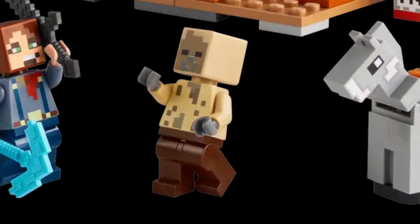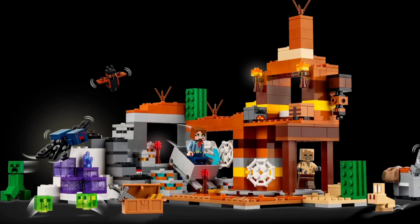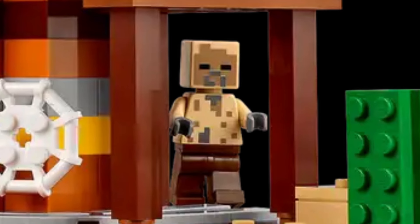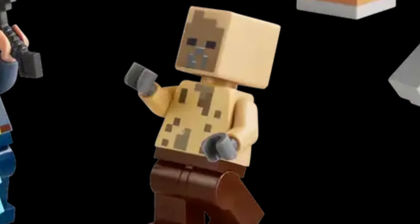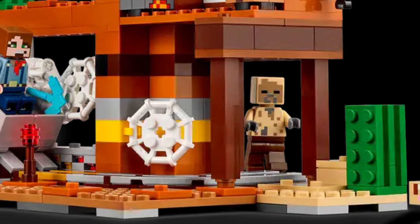At spot number 3, we have the new and improved Husk. I did put this above the camel — I just really like how they're actually deciding to revisit old LEGO minifigures and making them better. This one is no exception, because this has so much detail. The torso is so much more detailed than the original form back in the Creeper Mine, and it really fits with the new textures that have come to Minecraft since the Creeper Mine came out.